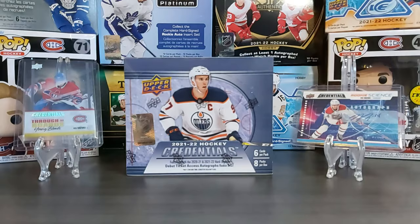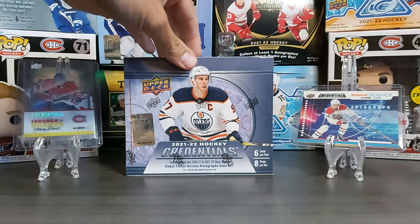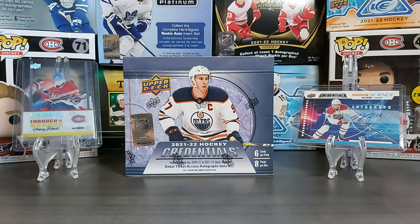Hello and welcome back to A Kid in Cards. Today we have a new release — there wasn't any release in the last few weeks in hockey, but this week we have the 2021-22 Credentials. A few changes again — Upper Deck has done that on their last few boxes where you don't have as many chances to get autos as before.